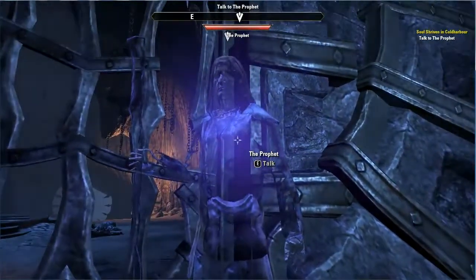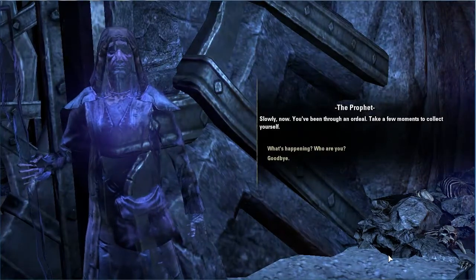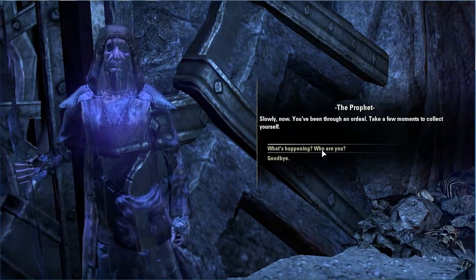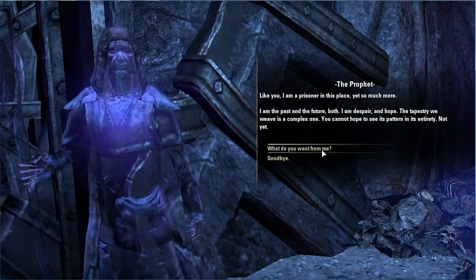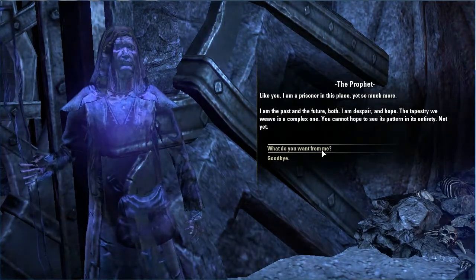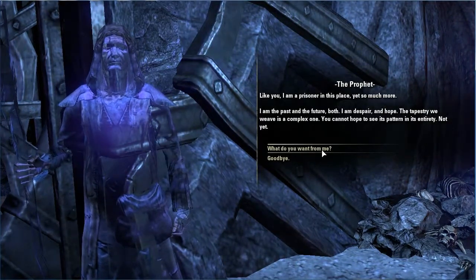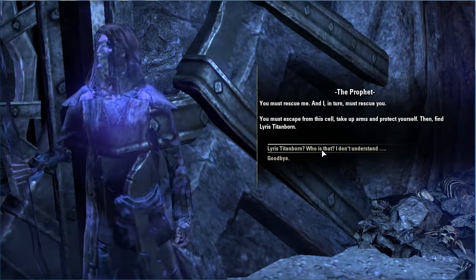Hello Prophet, what's happening? Who are you? 'I am the past and the future both. I am despair and hope. The tapestry we weave is a complex one — you cannot hope to see its pattern in its entirety.' What do you want from me? 'You must rescue me and I in turn must rescue you.'